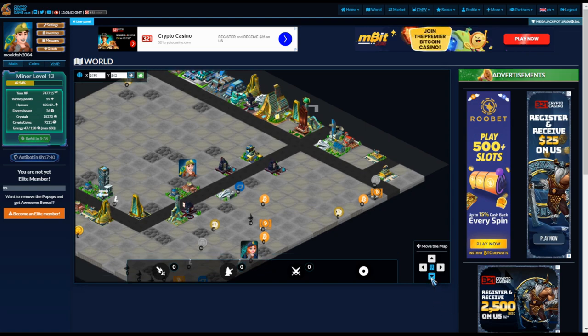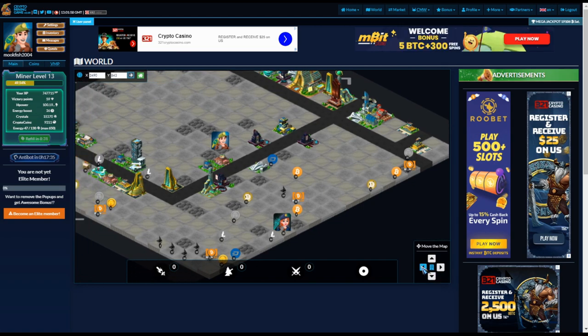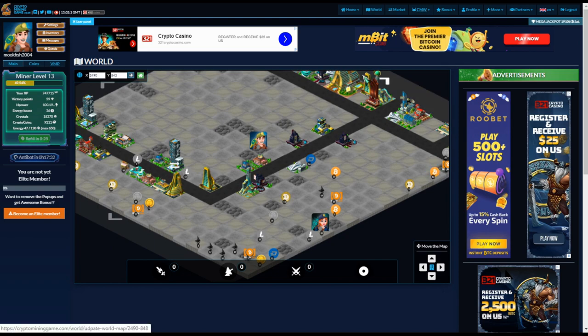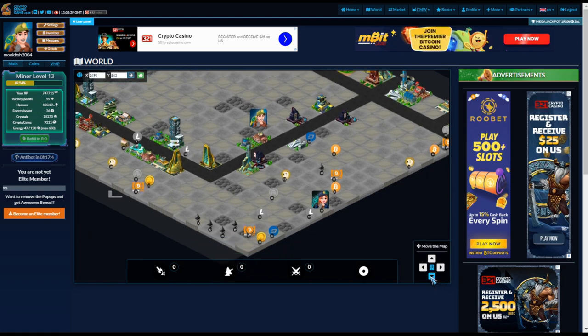What that does is it makes the map smaller but allows you to view more things. You use the arrows to move the map around, and there are also arrows at the ends and sides. I'm currently at the furthest right of the mining world, so I'm basically cruising along the side of the mining world and checking what's available.